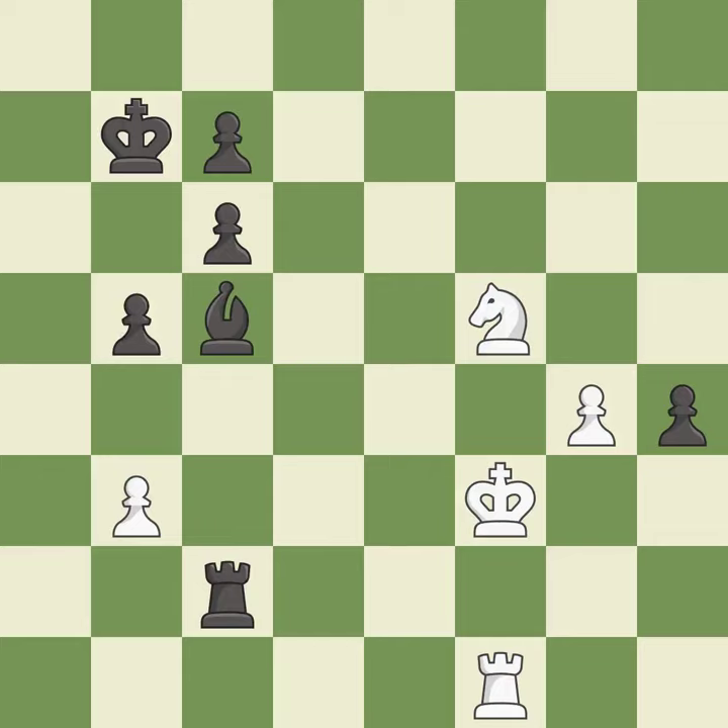This threatens to push a passed pawn towards promotion — it is best. This threatens to push a passed pawn towards promotion but permits the opponent to push a passed pawn towards promotion — it is an inaccuracy. This pushes a passed pawn — it is best. This threatens to push a passed pawn towards promotion. This allows the opponent to push a passed pawn towards promotion — it is an inaccuracy. The passed pawn moves towards its goal. This is the only move that works. This prevents the opponent from being able to push a passed pawn towards promotion — it is a great move.